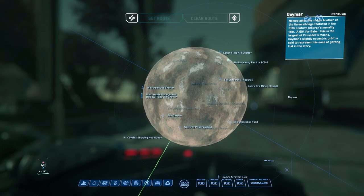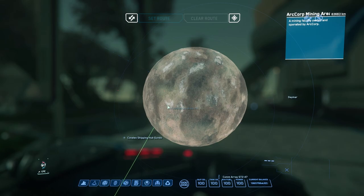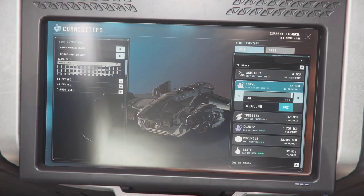Our final commodity is Beryl. I've already made two videos on the routes I think to be the best for this, but that was for a C2. Now we're going to be taking advantage of lower stock areas and buying everything from the Moon of Daymar. You can either buy from Kudray Ore, Arccorp Mining Area 141, or Shuburn Mining Facility SCD1.